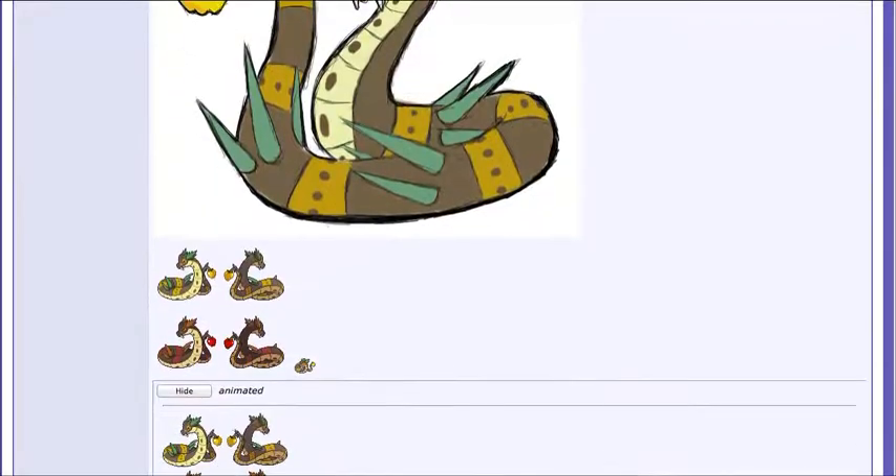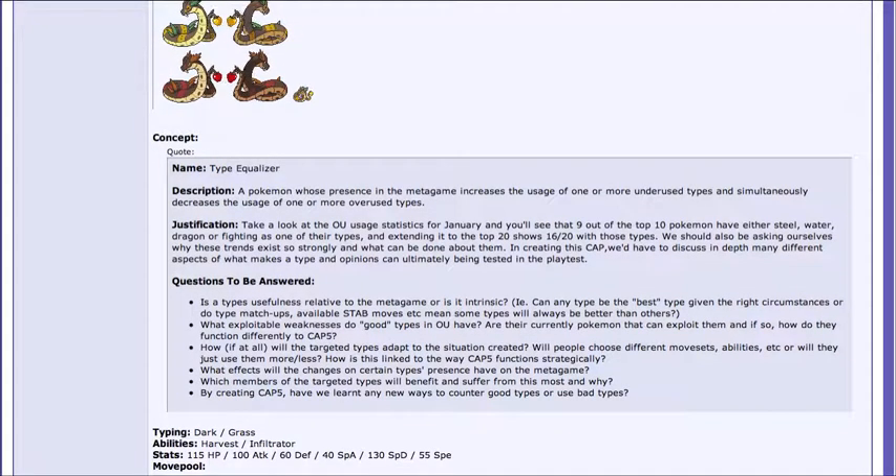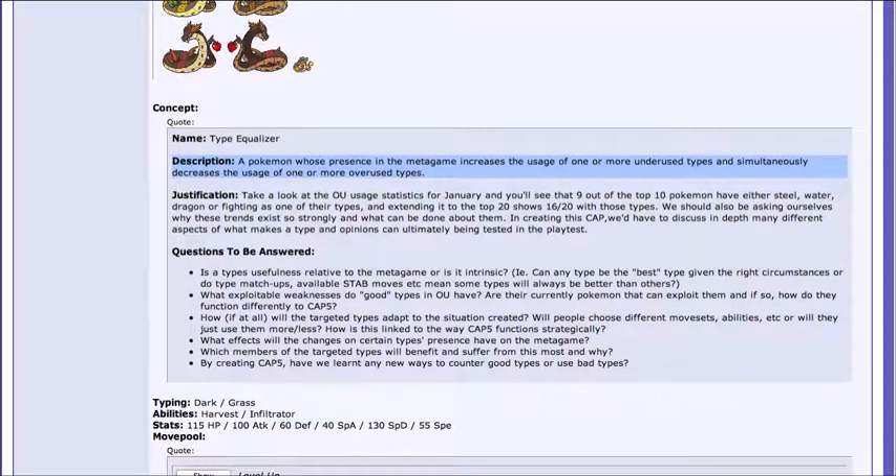There's a picture of him there — here's his sprite art, and there's his animated art. The purpose is a Pokemon whose presence in the metagame increases the usage of one or more underused types and simultaneously decreases the usage of one or more types. To accomplish this, they decided to make Sun more prevalent and Rain less powerful, which would decrease the usage of Psychic and Water types, along with Ghost and Electric, and increase the usage of Grass and Fire types, because those benefit most from Sun.